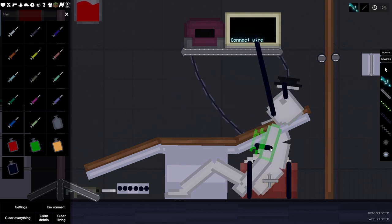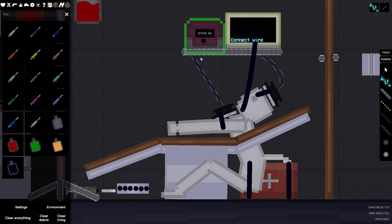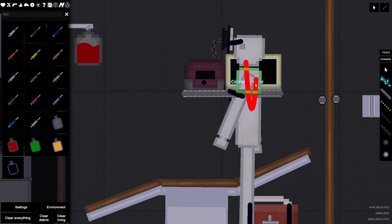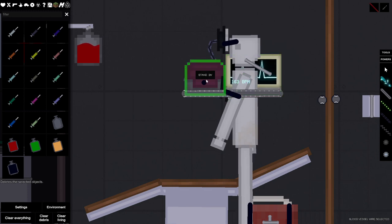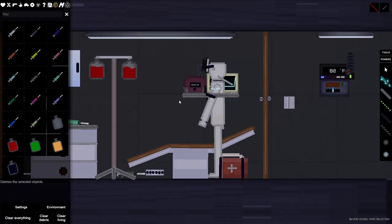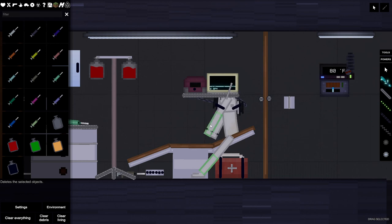Connect wire here to here. All right, let's see what happens — bad things, good things, I don't know. Hey, he's alive! I connected the wire — why isn't it showing? Isn't that what this thing's for? Blood vessel rope — oh, is that gonna work? Connect that to there — oh there we go. So he actually has his heartbeat going. What happens when we give him another shock?